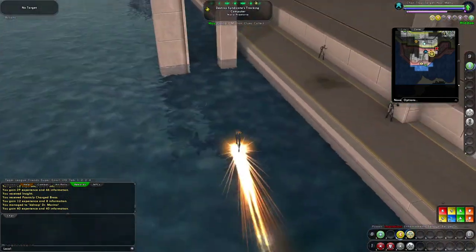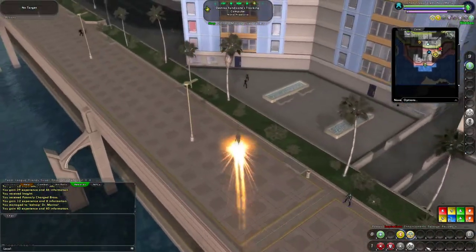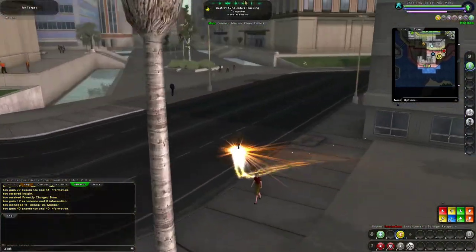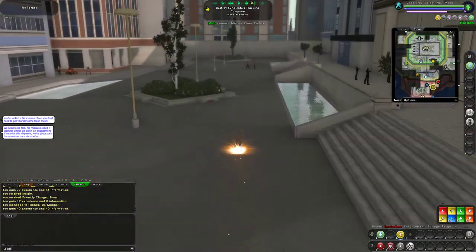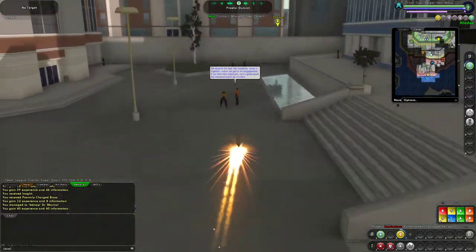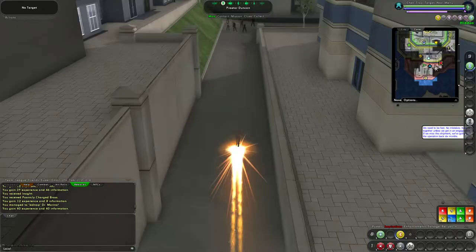So we've got to go rescue this guy, but first we level up. That jump ability is very useful. It was given to everyone partly because of super speed — super speed players complained they had to take multiple movement powers to move freely over vertical terrain.